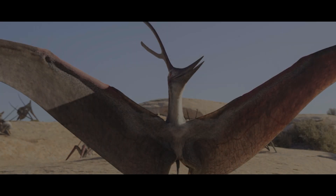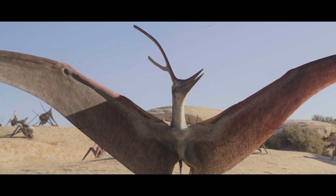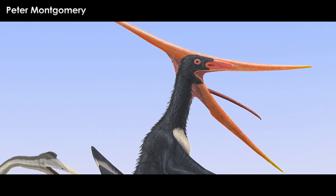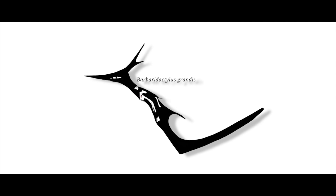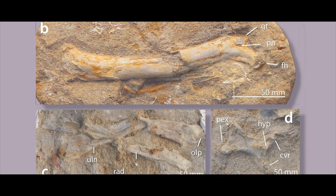Barbary Dactylus Design. Our last pterosaur continues the trend of this Moroccan dig site with very little substantive skeletal remains. Barbary Dactylus is another nyctosaurid pterosaur, but much larger than any of the remains known of Alcyone. The most complete specimen, also the holotype, is a femur, a radius, ulna, humerus, the shoulder blade, and a chunk of the lower jaw. All other specimens are humeri.